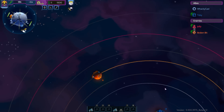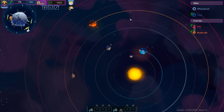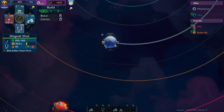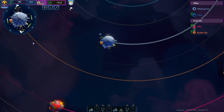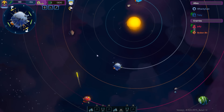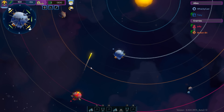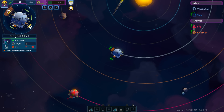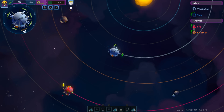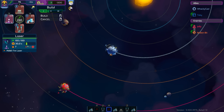So we have Jolly up somewhere — oh, right there! And then we have Toby, and Broken Bit is over there. We have two magnet shots up and running. Let's add another refinery for a little bit more cash. Let's also add a laser — just play around with them, you know? And then a nuclear plant.